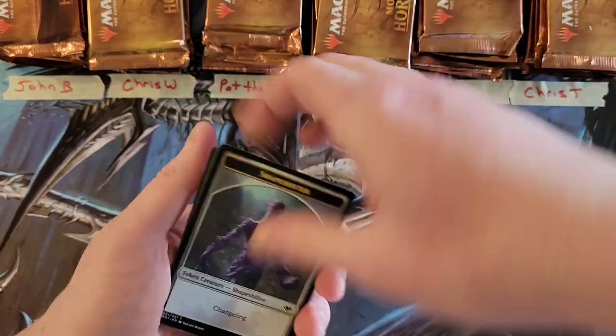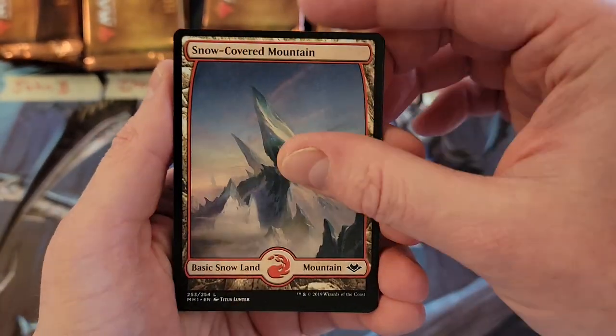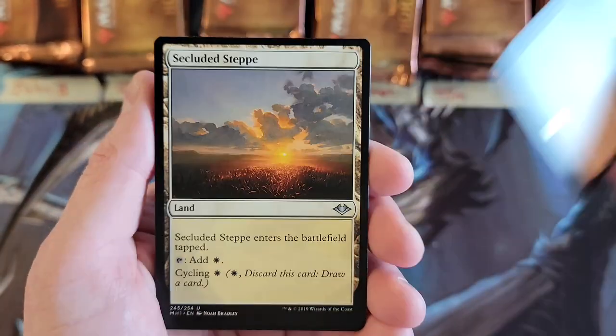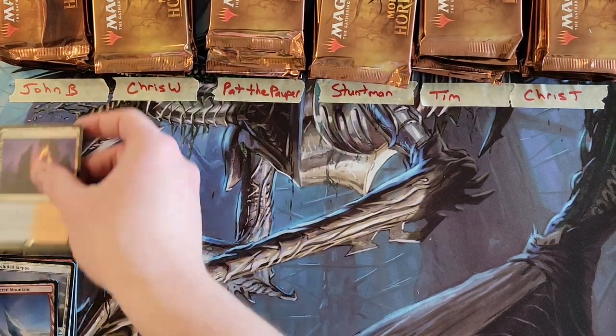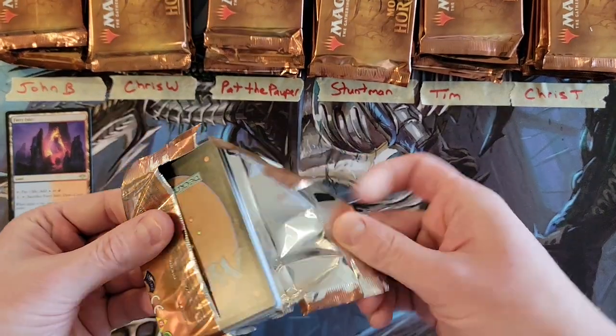John, here we go, first pack — not going to go through commons really. Fiery Islet — good start, that's what we like to see! We like to see horizon lands. Second pack for John — it's been a while since I've done a six-person break and I forgot how much space you need.